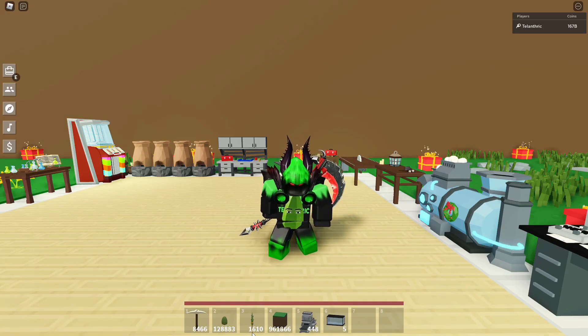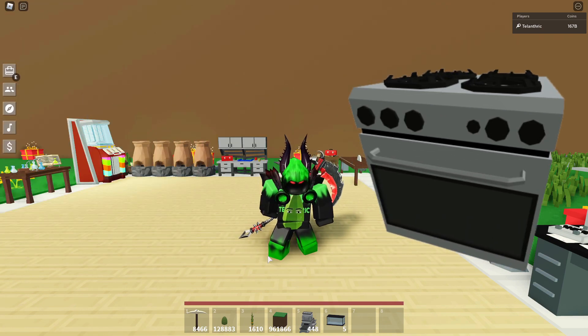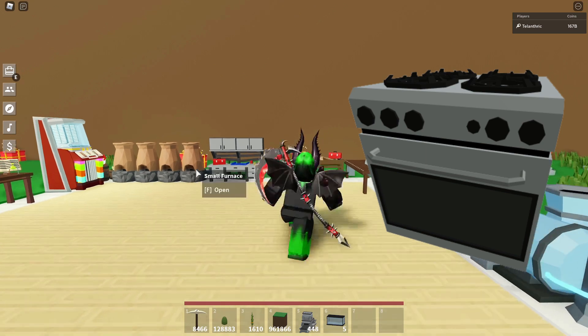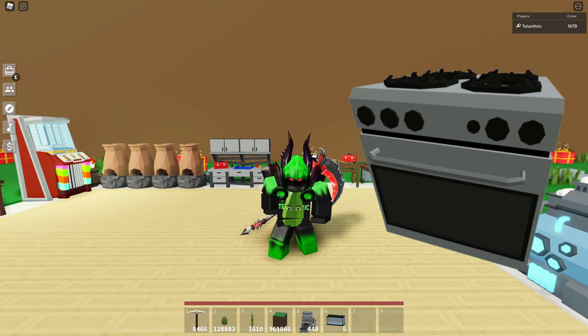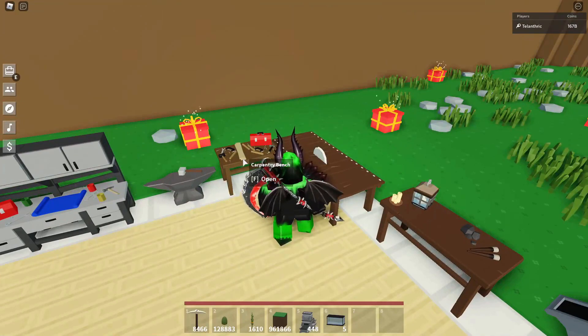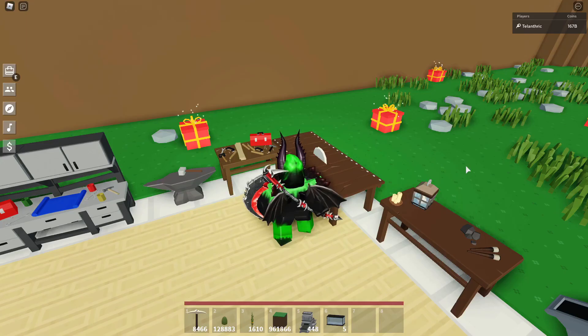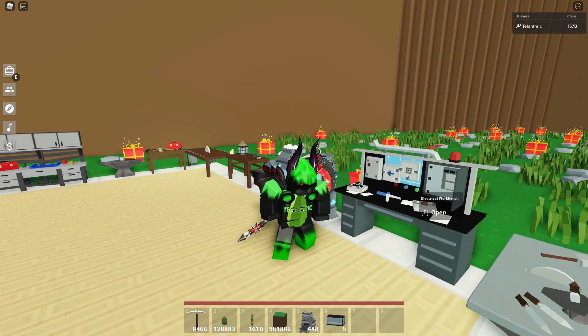Up next is the stove. This might just be the electrical version of the industrial oven and small furnace, because both of those use coal but this would use electricity. This is probably just an electrical item that you can cook food in. It could also be a decoration under the carpentry bench with a blueprint, but I'm thinking it's most likely an electrical item.